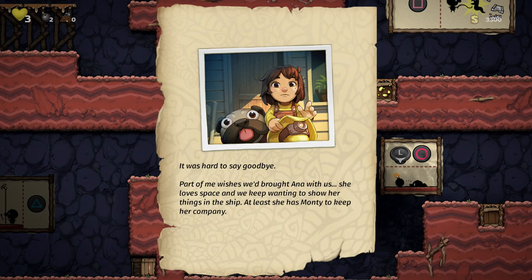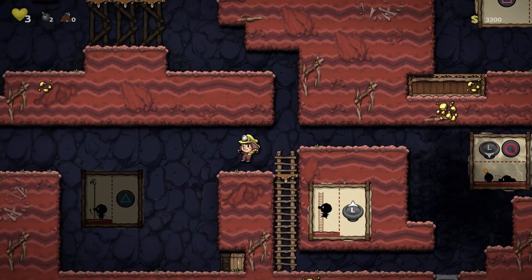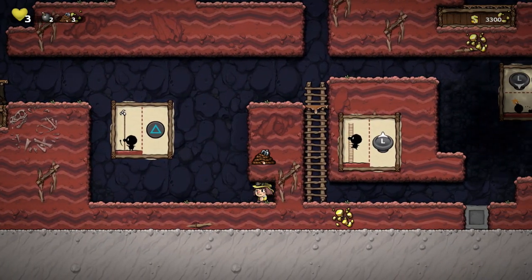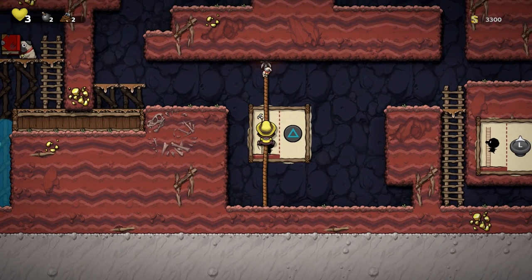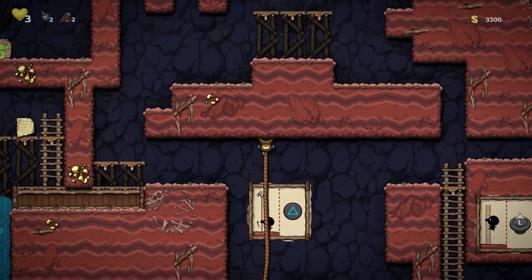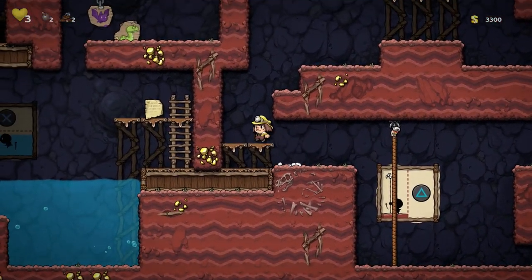It was hard to say goodbye. Pardon me — I wish we'd brought Anna with us. She loves space and we keep wanting to show her things in the ship. At least she has Monty to keep her company. I'm guessing they just never returned. Anyways, as you can see here we get some rope. Rope is also super useful because we can just throw that up. I love the little picture of the dog — I guess this is like a little plushy version.